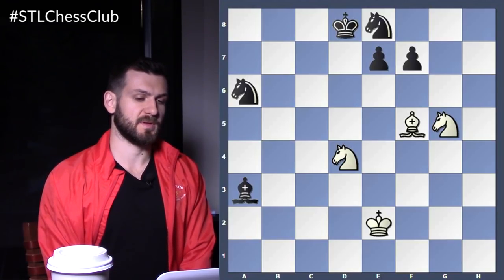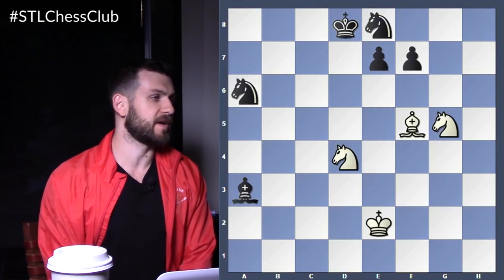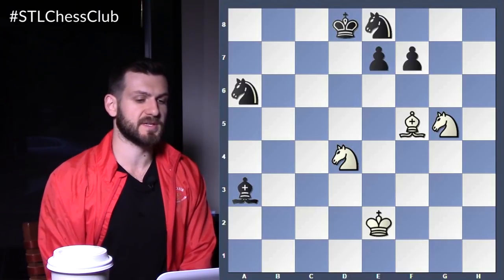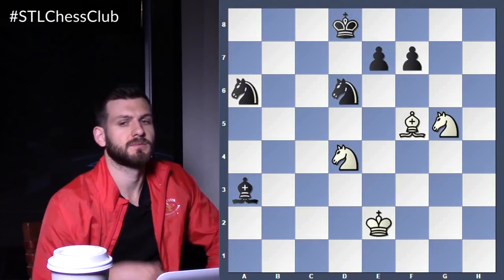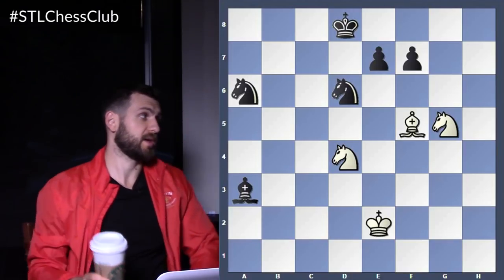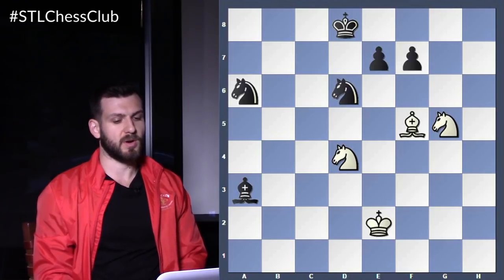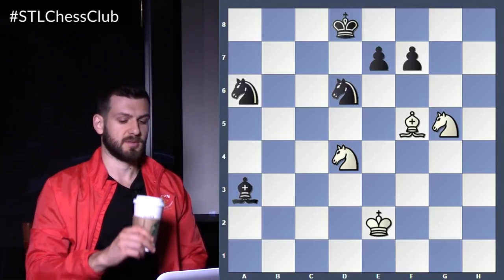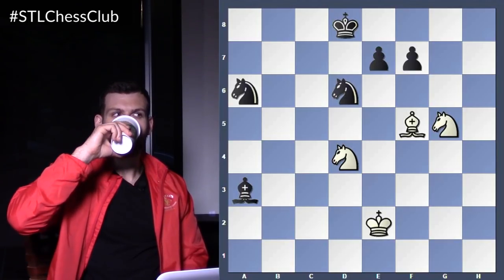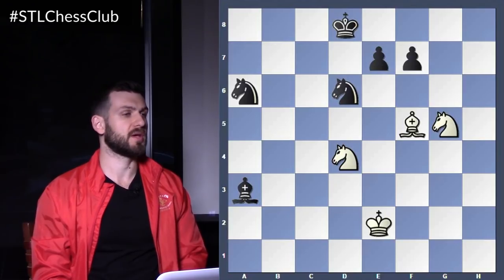That's definitely one way. Also knight g6, king somewhere, knight c5, and then I take the knight on a6 — that works as well. So f6 is not good. Knight d6. We should be thinking about, once again, the first moves. Let's try to go along with the variations that are most forced. There is one in particular we really cannot avoid.